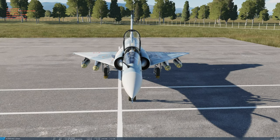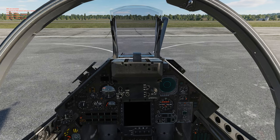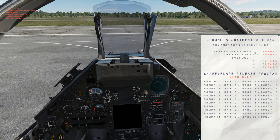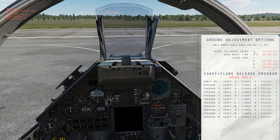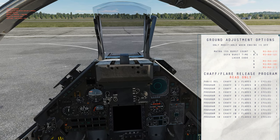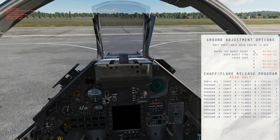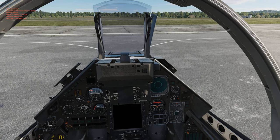To set up the rocket burst count, make sure your engine is turned off and go to your kneeboard. Up top we have the Matra 155 burst count — by default it's set to 6. While the engine is off, you can select a different burst count: 1 means one rocket per pod per trigger pull, 3 means three rockets per pod per trigger pull, 6 is the default at six per trigger pull, and 18 fires all 18 rockets per pod per trigger pull. Once you decide, just start your plane up and it'll be set to that.